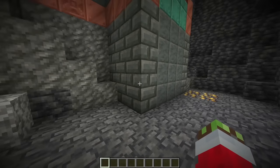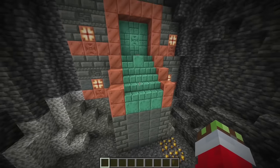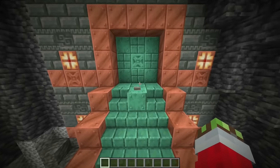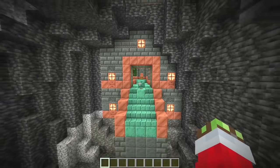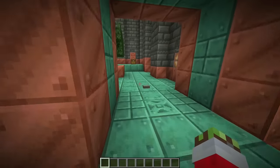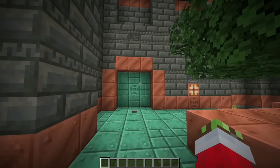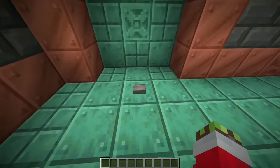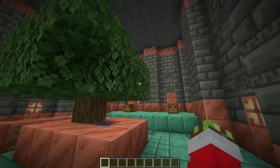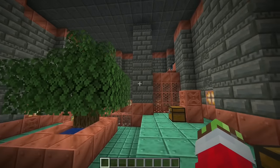Right now it features a tall 4-block structure over here, and then a staircase with some copper. And what I'm most excited about — a 3x3 piston door in a Minecraft generated structure. As you can see it opens like that, and there's also just a button on the other side, and it closes. The interesting thing about this door is that it straight up traps you — I don't know if that's intentional or not, but you have no way out and have to venture into the trial chamber.